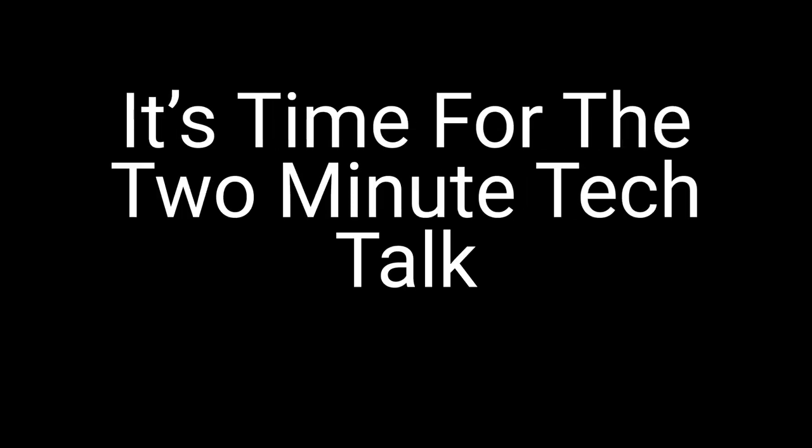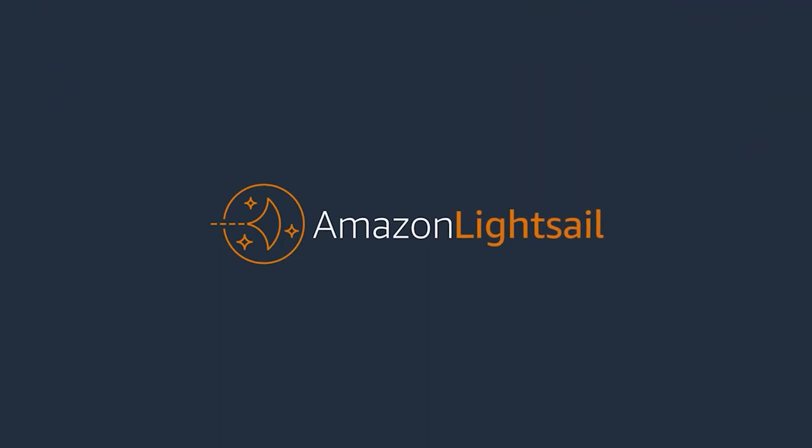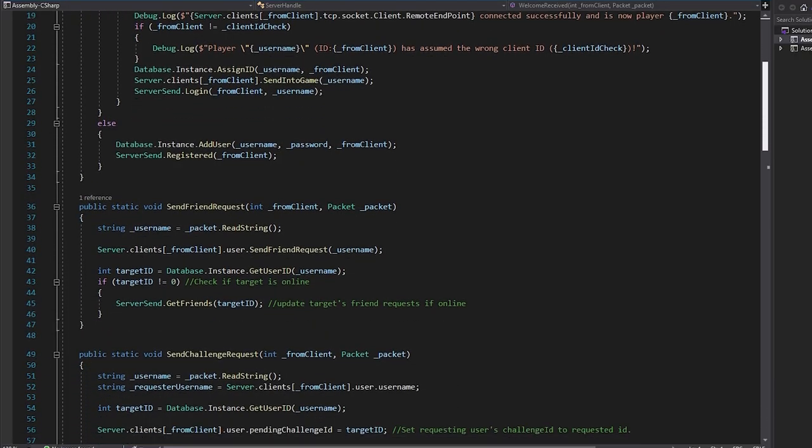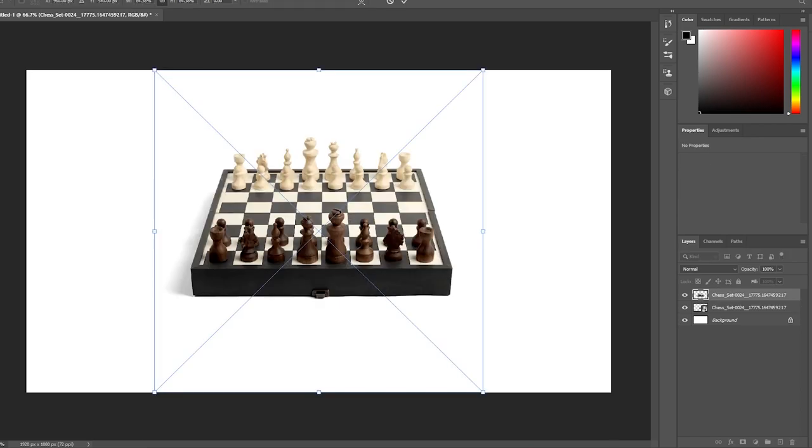Alright, so now that you're all caught up with how the game works, it's time for the 2-minute tech talk where we talk about tech, so if you don't want to be taught tech, skip 2 minutes. Let's start off with how the server works. The server is a modified instance of the game running on Amazon Web Services, or AWS for short. The game is server-authoritative so no one can cheat, meaning all of the game logic is run on the server and then mirrored to the clients. Here's a horrible oversimplification with some terrible art.